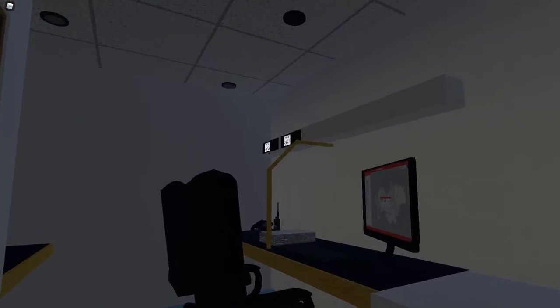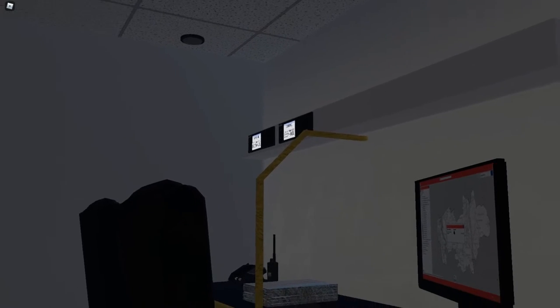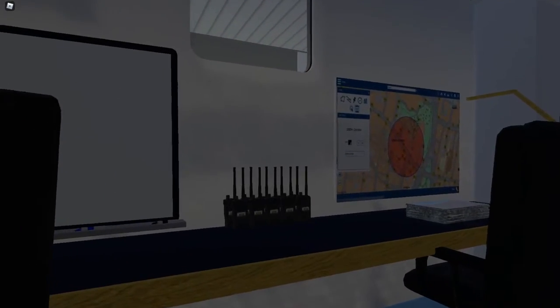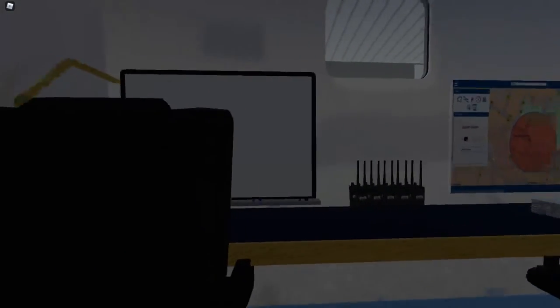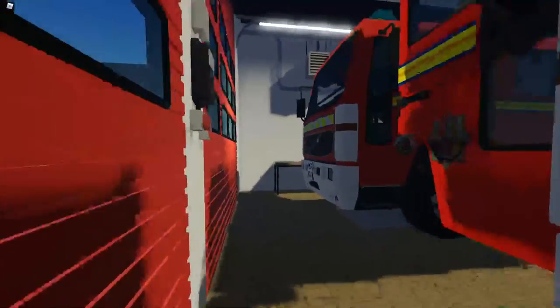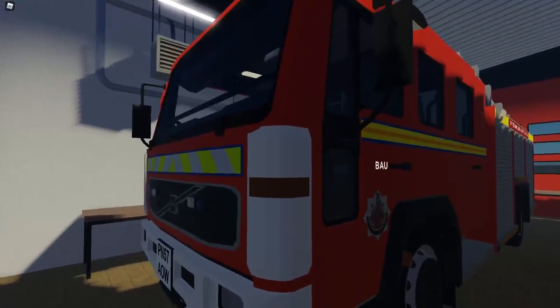Inside the command unit, we can access our powers. We've got different maps of the area, different hydrants, radios, and a place where all the officers can command the incident. Next, we've got our breathing apparatus support unit, Golf 6G2801.